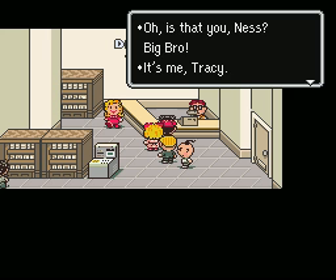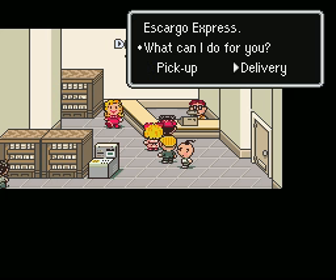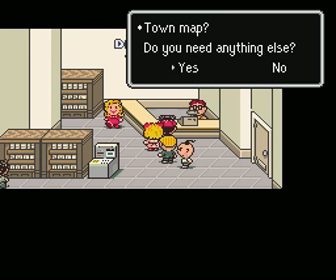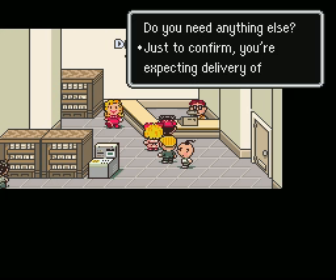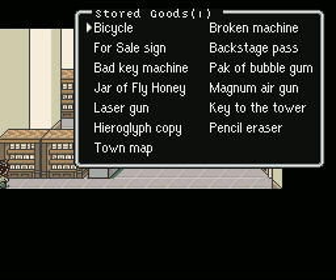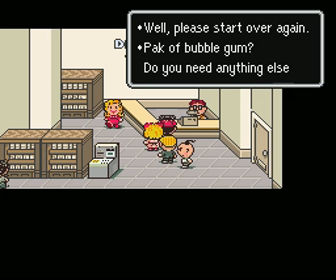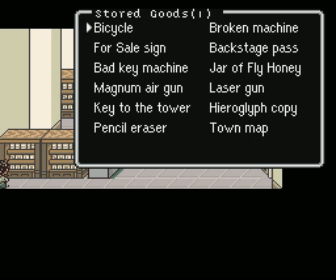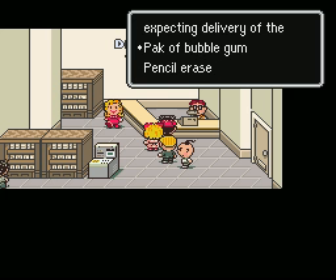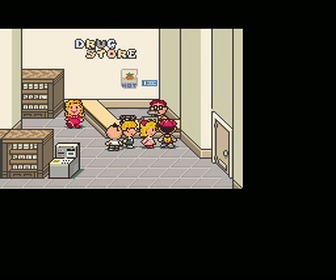Right now I'm going to tell you that you're going to want to call the Escargo Express right here and right now. Have them deliver some stuff for you. Didn't mean to do the town map. Now let's look through these items here.